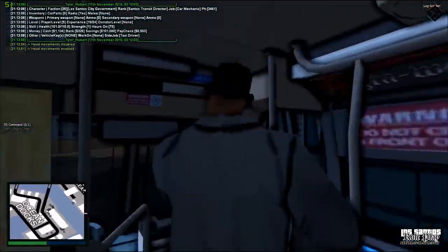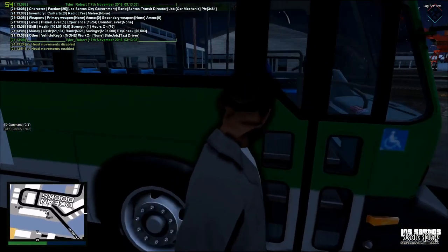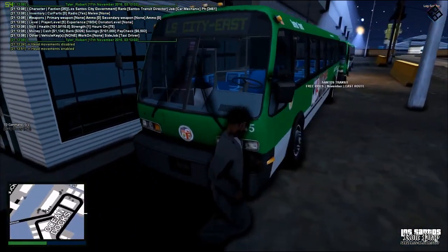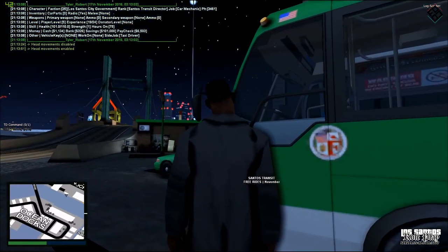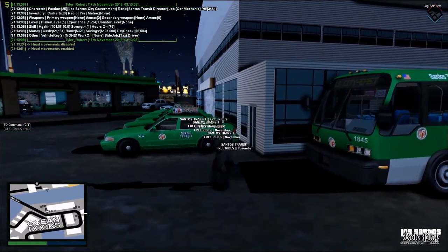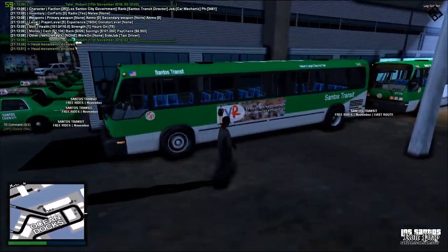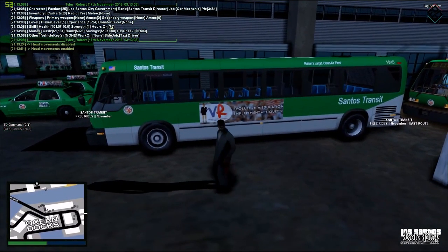Advertisements have not been edited on this bus yet, I'm still working on the inside. I have created all the outside advertisements, however, including the skin. It's not fully HD, as you can tell — some of it is pixelated. We're not going for a full HD effect in this one, because unfortunately I'm limited to my resources. But we do have a lot of cool little features — Santos Transit ads and whatnot.